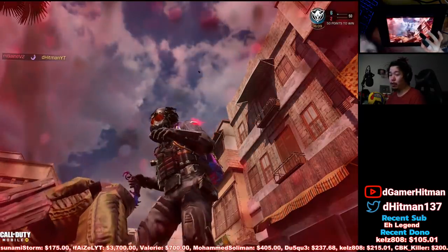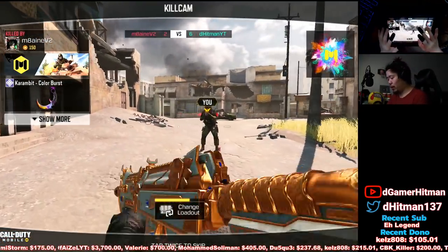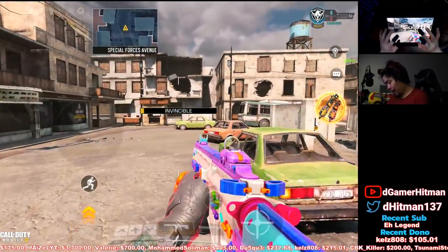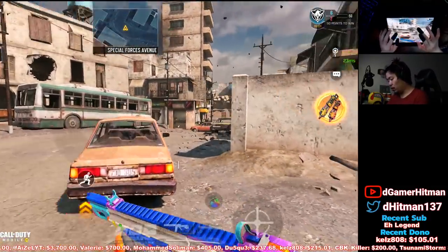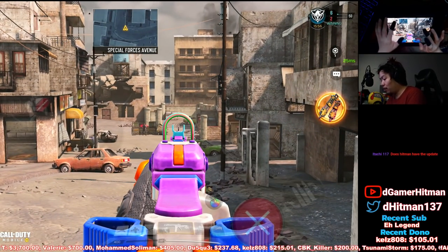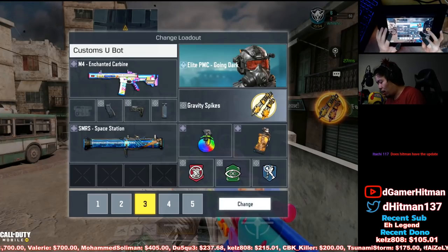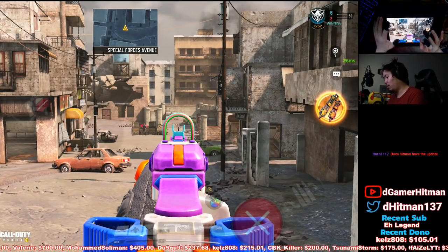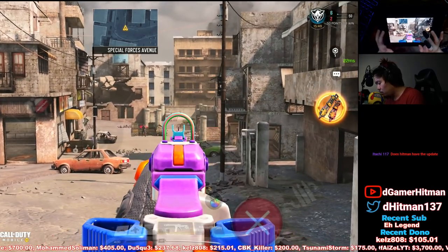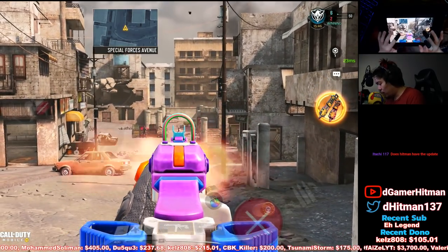We're gonna try out the M4. The M4 is one of the guns I'm super excited to try because they buffed the rate of fire and nerfed the recoil. This is without aiming, and this does have a stock. That recoil is actually really manageable from this range — I should be able to laser him pretty easily.